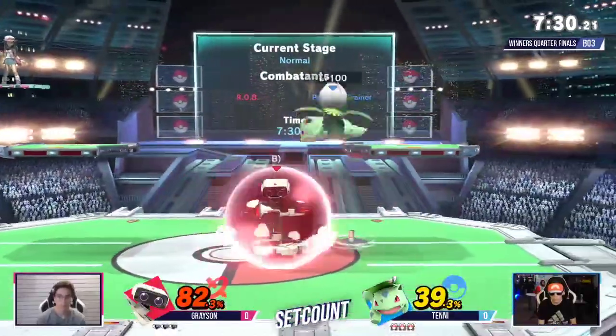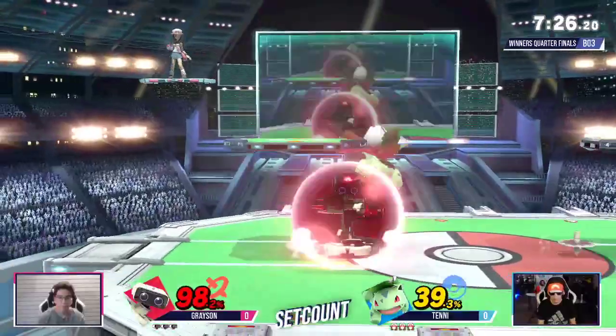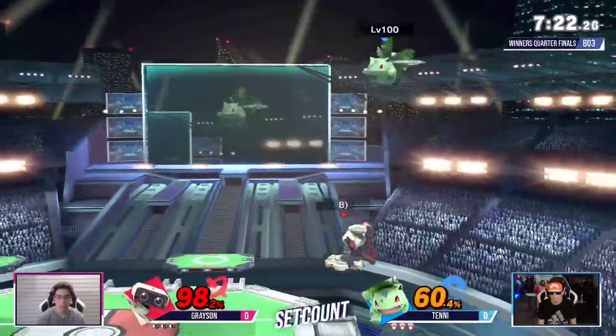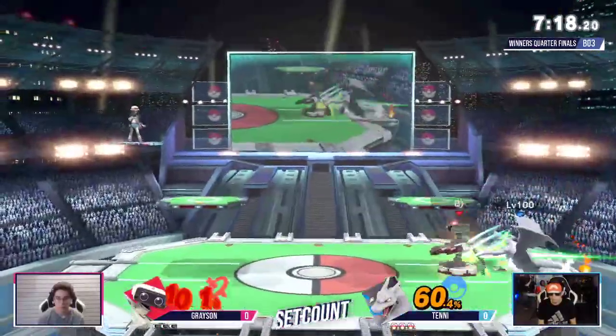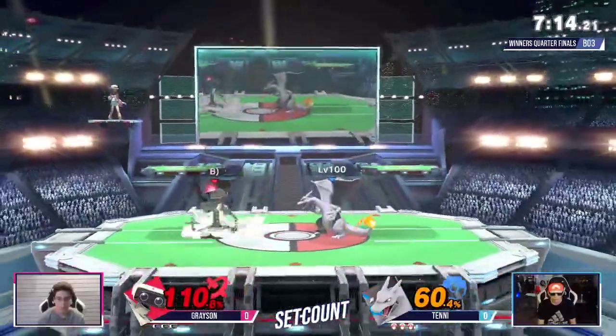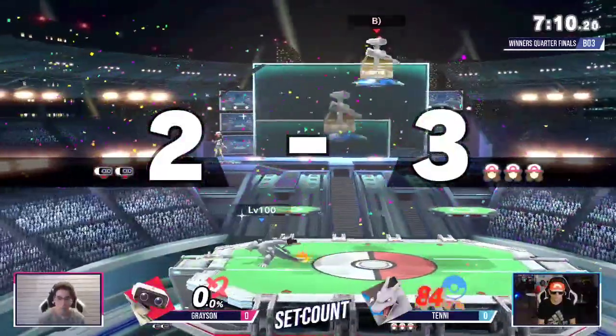Good gracing by getting out. He took some damage, but he's good. Look at this lead that Tenny's built up. That was a scary switch. There you go — that backer's gonna take the first stock.